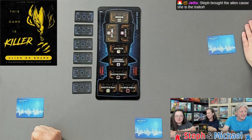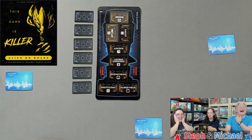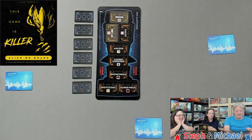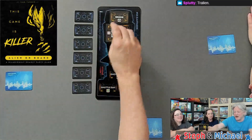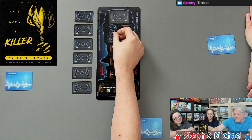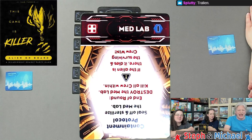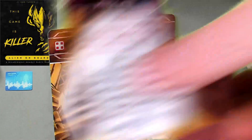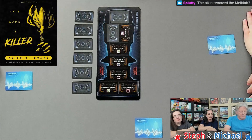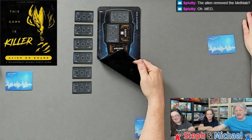Let's go ahead and quickly die while I teach you the rules. If you're playing with three to five players, the alien has already removed the bridge and the med lab - they're already gone. You need to take all of the crew cards that say Bridge and Med Lab and remove them. There are three of each, numbered one, two, and three in the corner. Take those location cards and put them face down on this neoprene mat.